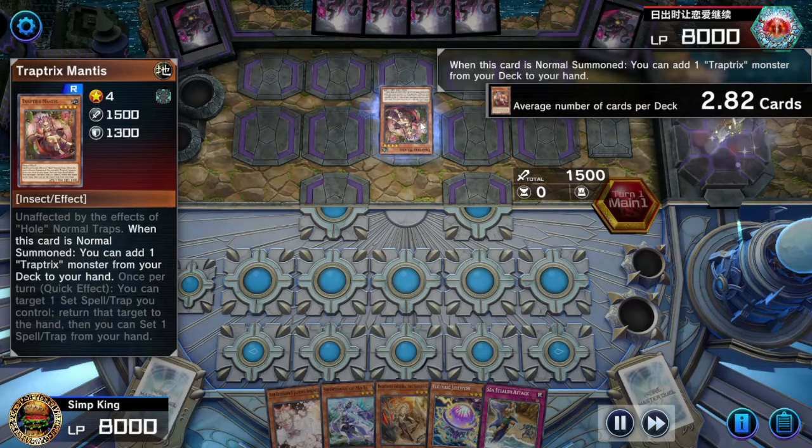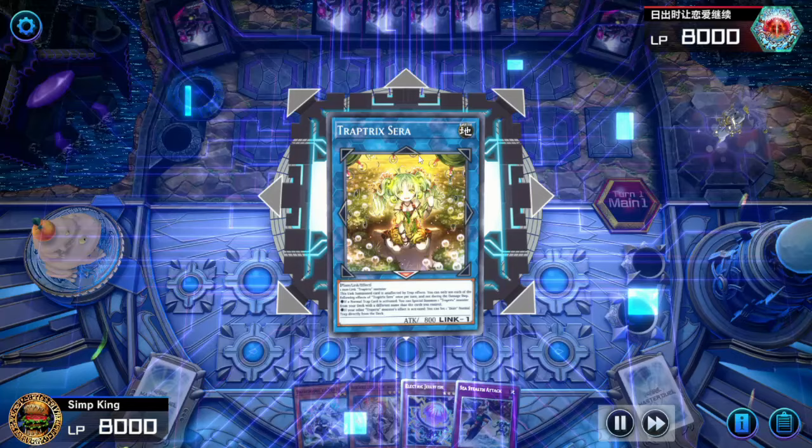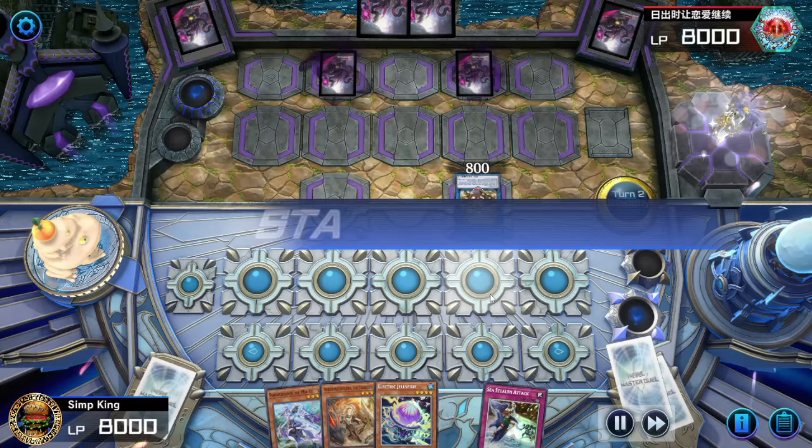Opponent is going first and they are playing Trap Tricks. We have an Ash Blossom to stop their first search, but Trap Tricks usually just sets a three, two, five back row, so we're going to have to let that happen — we don't have much to stop them. You're starting to see some of the sneaky ways we have to do our infinite banishes. Opponent is passing us.